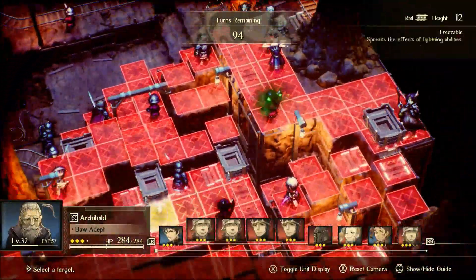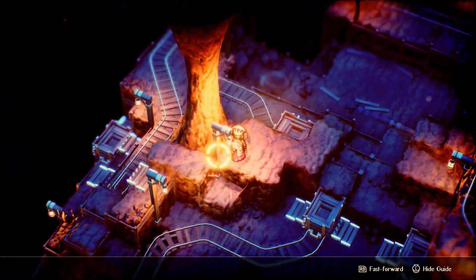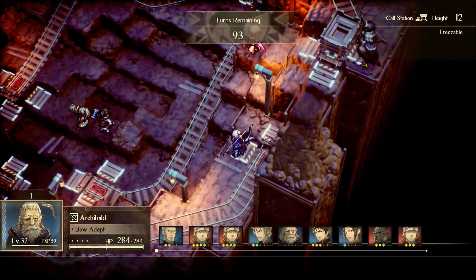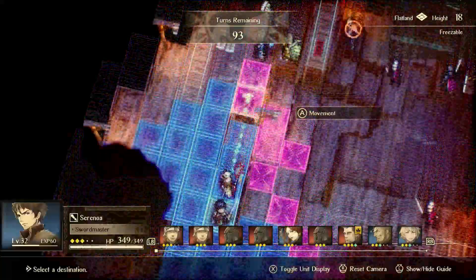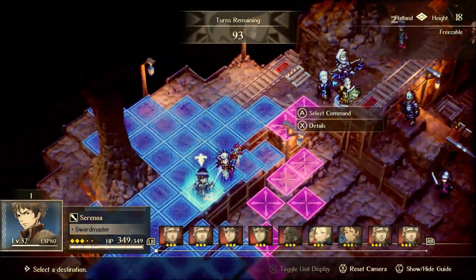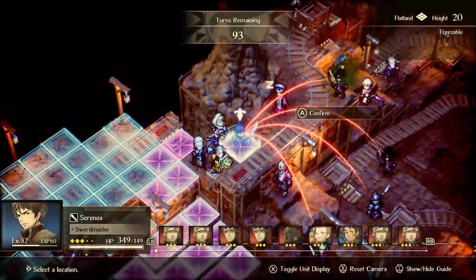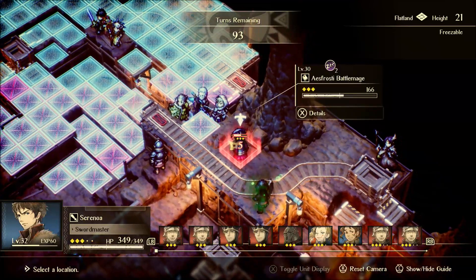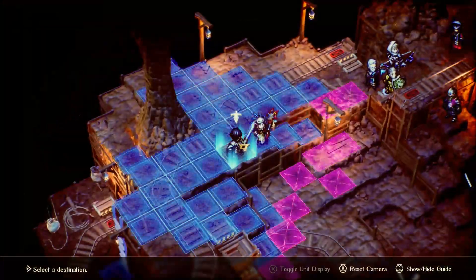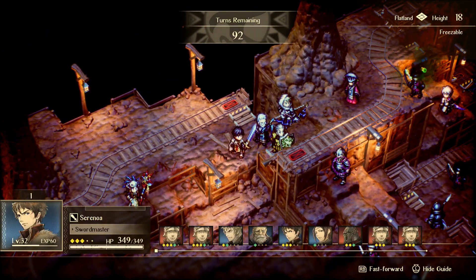Archibald right away will just use inescapable arrow on this battle mage here — that's going to basically half-shot it. Now if you didn't get the battle mage slept up there, what you need to do is move somebody from right here. You could move Seranoa right here, then use a critical blow and just finish him off — that should kill him. But I don't need to do that because I got lucky and got the sleep to actually land.